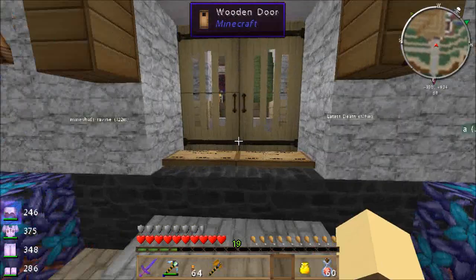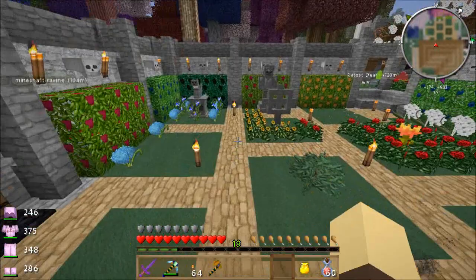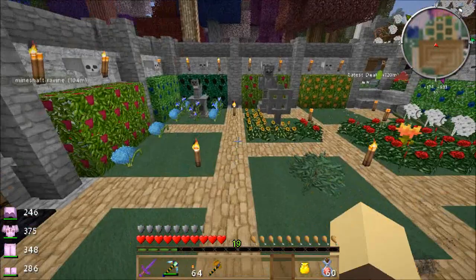I found a new Steve statue — he's in the garden now. Let's go check out the secret garden. Cat statue, cat statue, Steve statue — they are so cool. I'm looking for a villager statue now to go there as well.